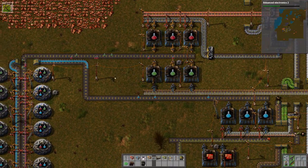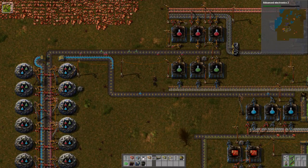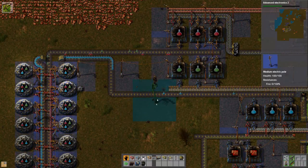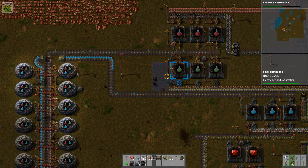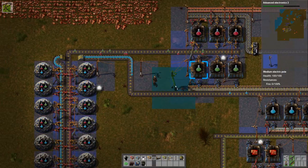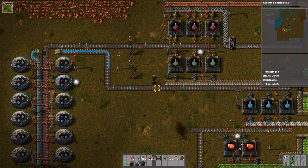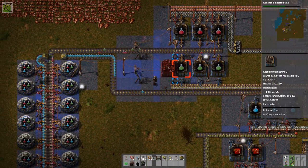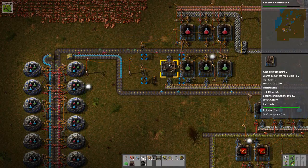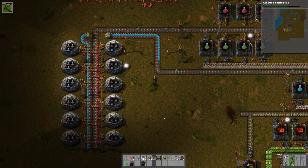It looks like I don't have enough green science, which is weird since the ingredients are all there. I have space here to add another assembly machine or two — start with one. First let me put up some big power poles. I'll put one here and here, get rid of some of the smaller poles, and put in the first extra assembly machine. Insert and output — make green science for me. That should increase green science production.